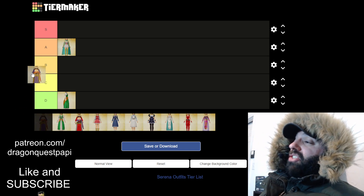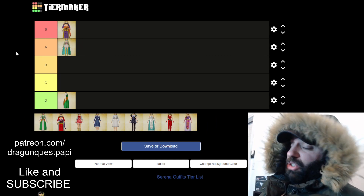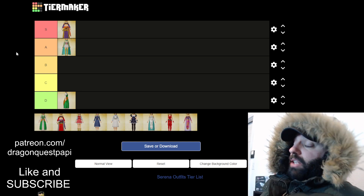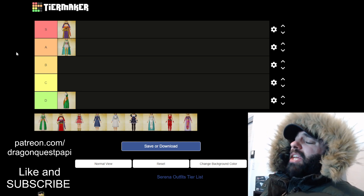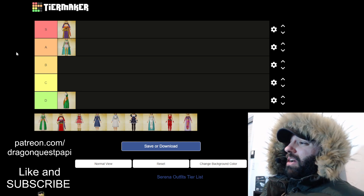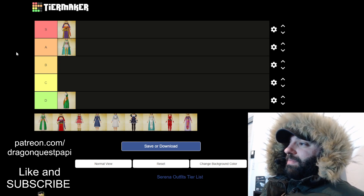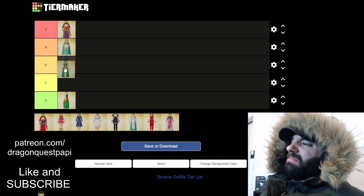This is the dancer's outfit — actually my favorite outfit from Serena, hands down. She looks super cute. It's called the Hip Shaker, and yeah, she can shake those hips all night with this outfit on. For me it's the best one — S tier for sure.